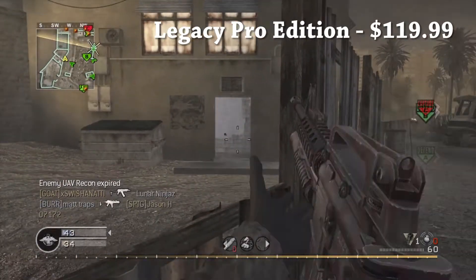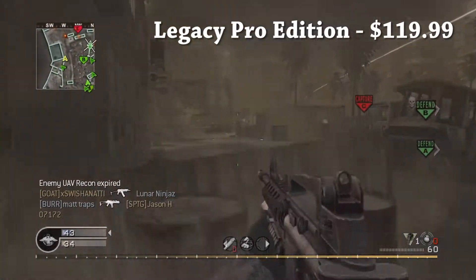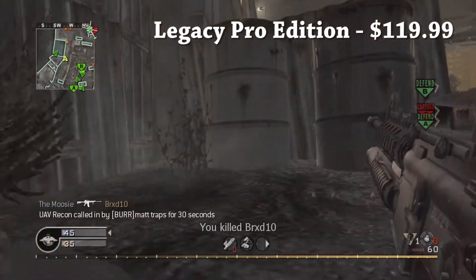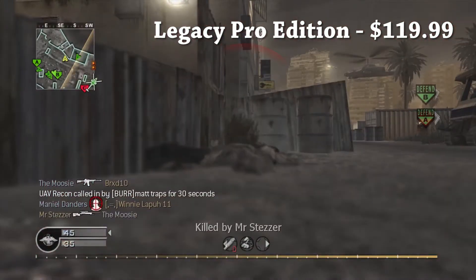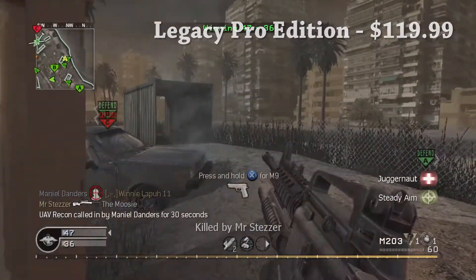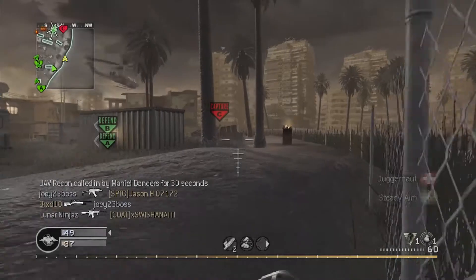Finally, we have the Ultra Super Legacy Pro Edition, which is Infinite Warfare, COD 4, the season pass, a collectible steelbook, game soundtrack, and in-game digital items, and that is $120. That is only available at GameStop. Also, pre-orders are live today for COD Infinite Warfare.